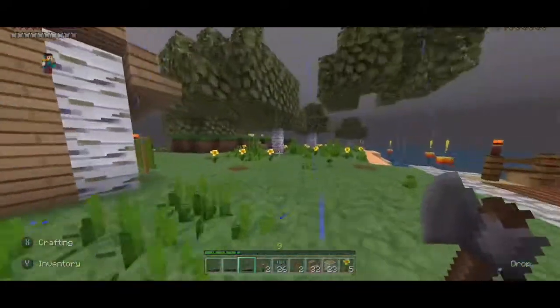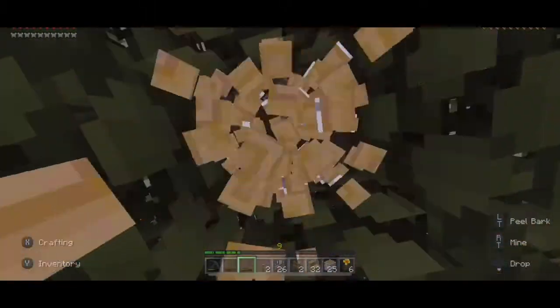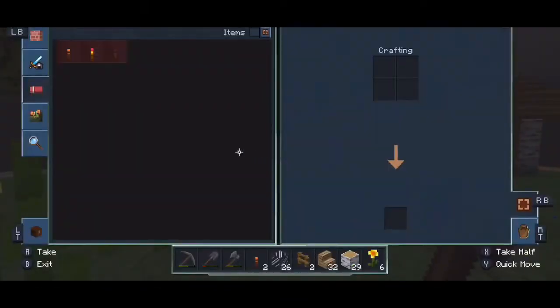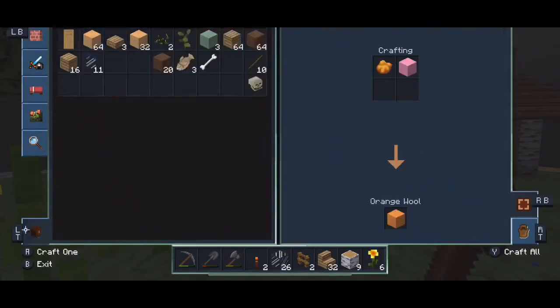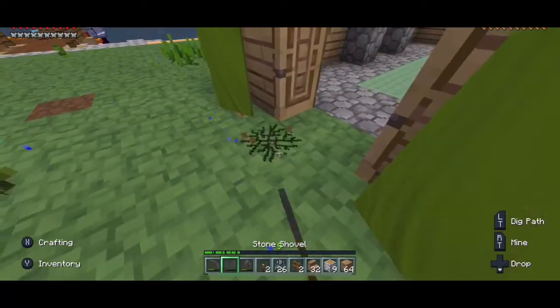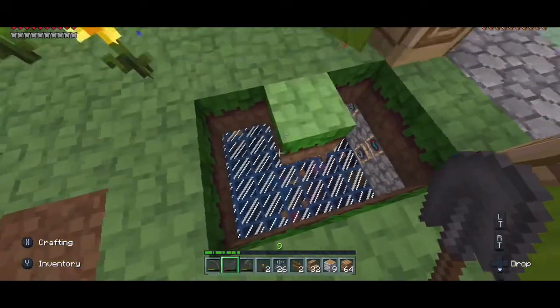We've got 30-odd logs once we chop this one down, which should be enough to do what I want to do today. We want to put a path in — don't need logs. I'm just going to change them, but we won't change them all because we'll need some ink. We'll put them back in there. We're going to put this path in — I like the idea so I'm sticking with it.